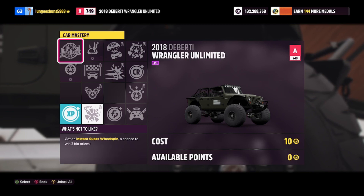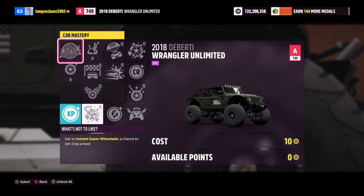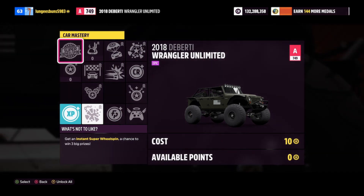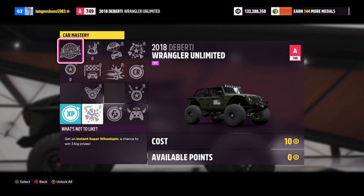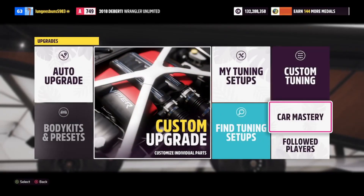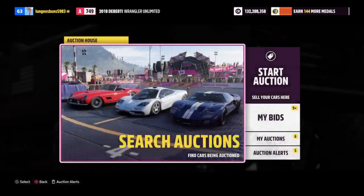The best car to buy from the auction house to get super wheel spins fast is without a doubt the DeBertie Wrangler. You can get them for a buyout of 150,000 credits, and the skill mastery tree includes 8,000 XP, 10 Forzathon points, 50,000 credits back, as well as a super wheel spin — so you can literally get super wheel spins for 100,000 credits using this method.